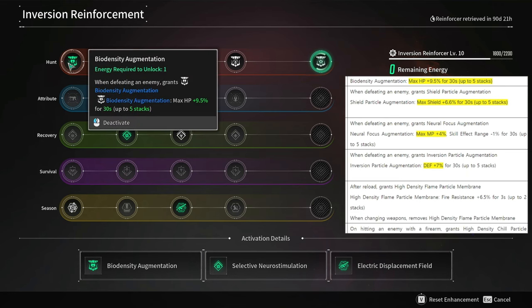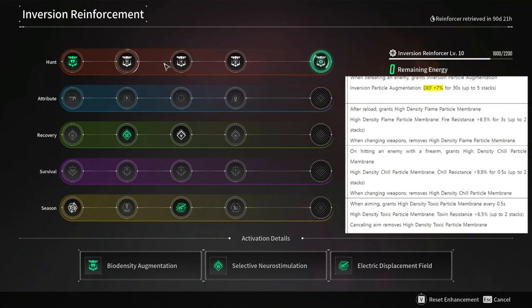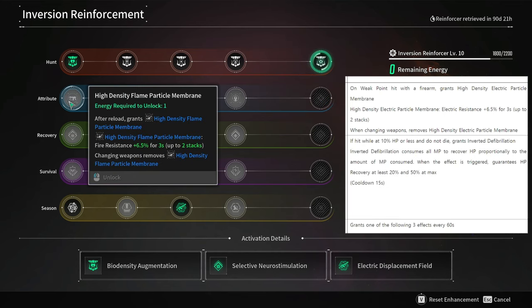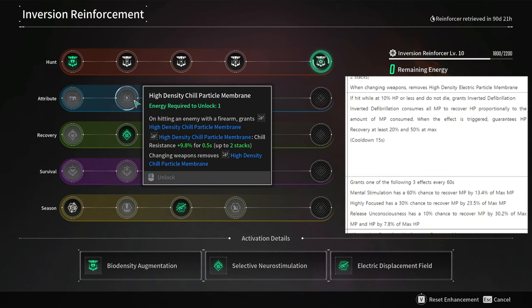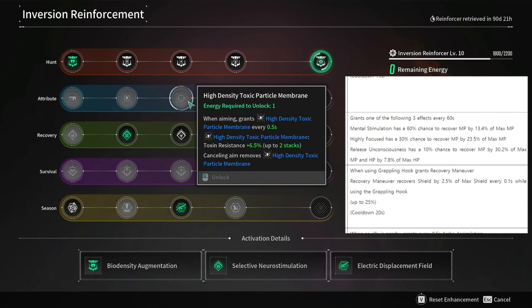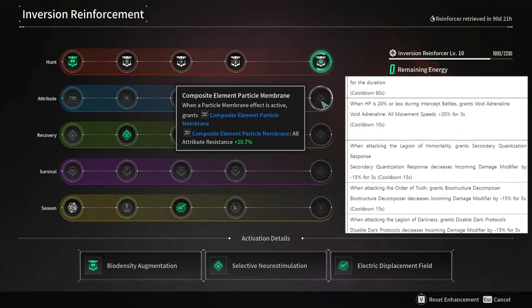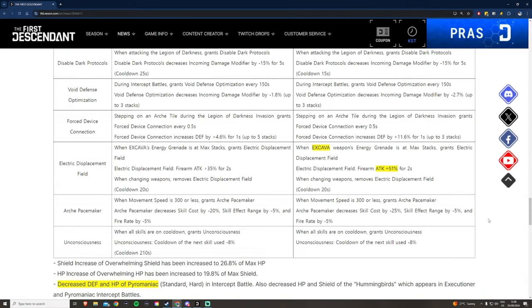Let's talk quickly about the invasion reinforcements — the seasonal perks. They have been buffed and the penalties have been removed, so now you'll get more perks and survivability out of these. That's a very positive change because now we can focus on more DPS instead of survivability in our builds.